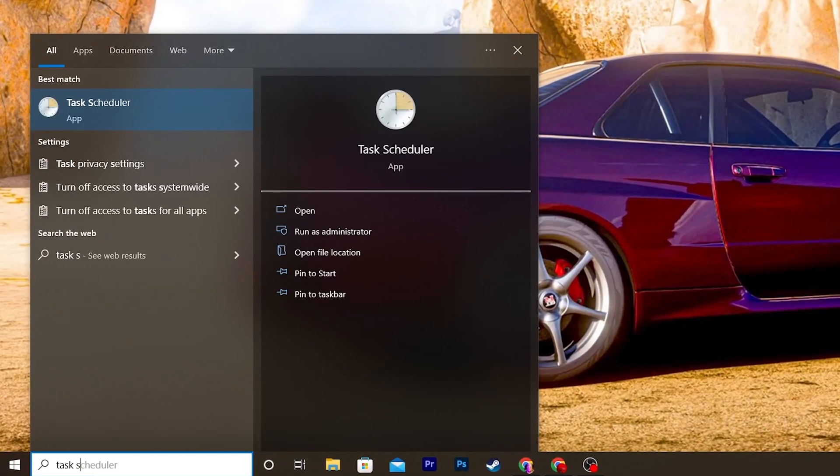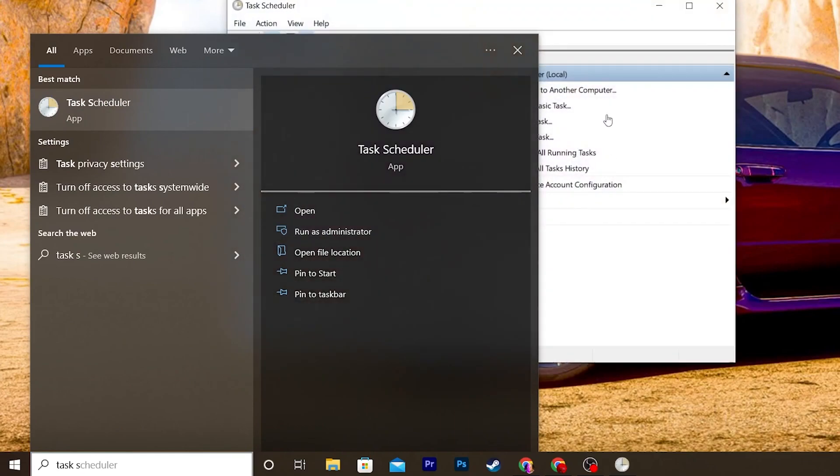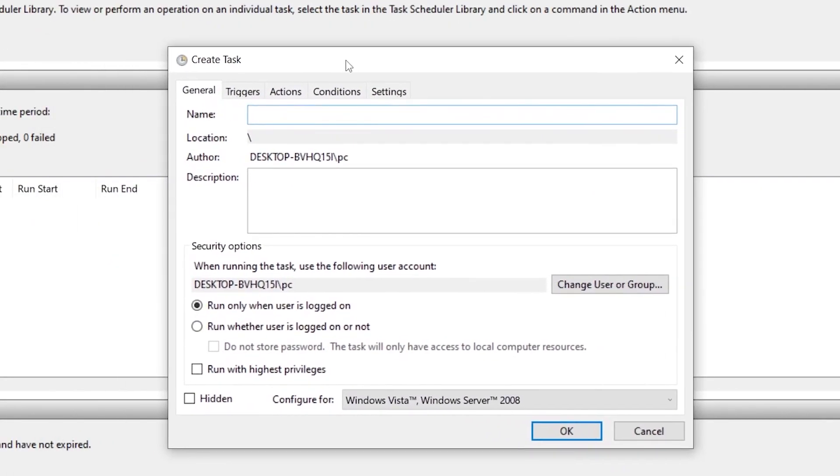Now go to your Windows search and search for 'Task Scheduler'. Make sure to run it as administrator. In the Task Scheduler interface, you need to create a task so the software automatically runs in the background to clear the standby list memory. Go to the 'Create Task' option.